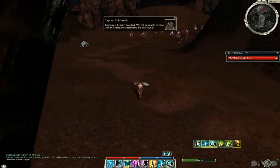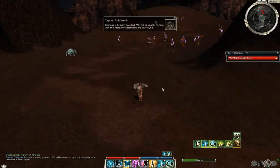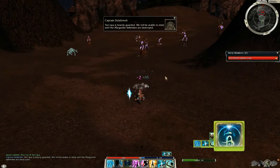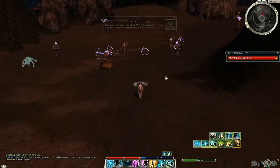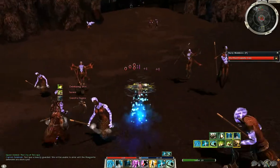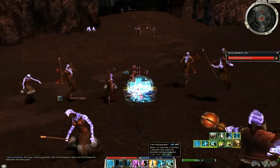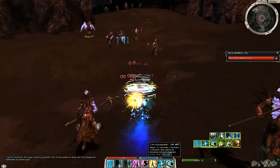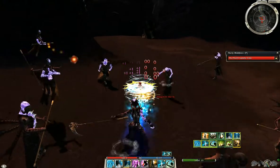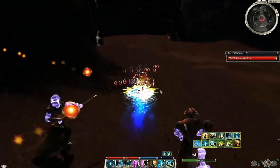Throughout this run you want to be under the protection of Quickening Zephyr, otherwise your skills won't recharge fast enough. Use Irresistible to avoid knockdown from the warriors — you don't have to be afraid of them.